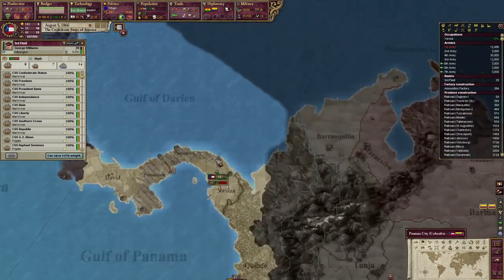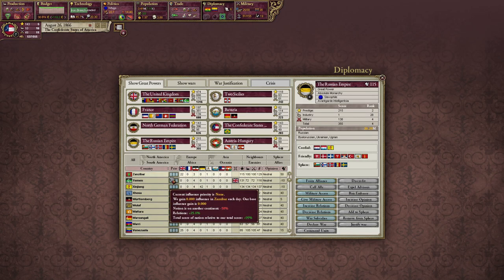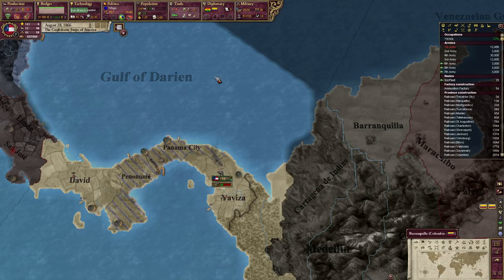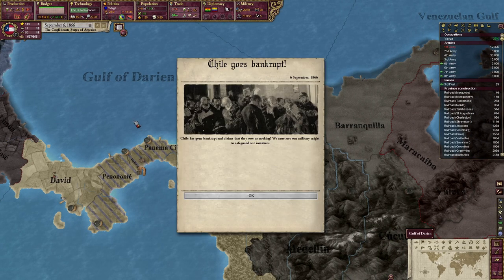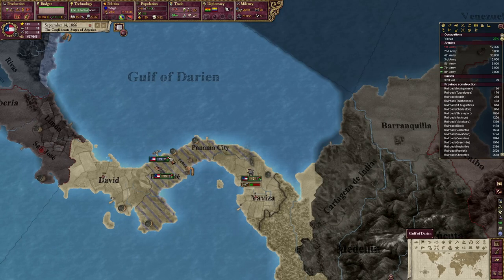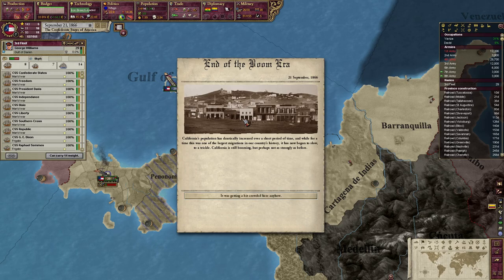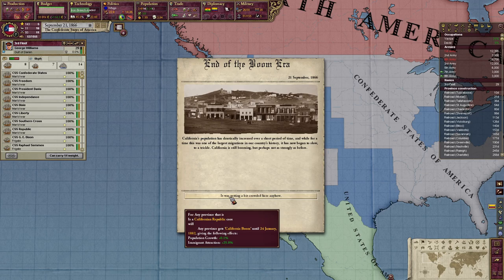Keep good relations with everybody. State capitalism — we love state capitalism. Send you guys down here too — Colombia's a huge time sink, that's fine. Come over here. And we can do Argentina-Chile. Chile goes bankrupt — well, that's not good. All right, keep blockading them. End of the boom era — California's population has drastically increased over a short period of time, and for a while this was one of the largest migrations in a country's history. It has now begun to slow to a trickle. California is still booming, perhaps not as strongly as before.